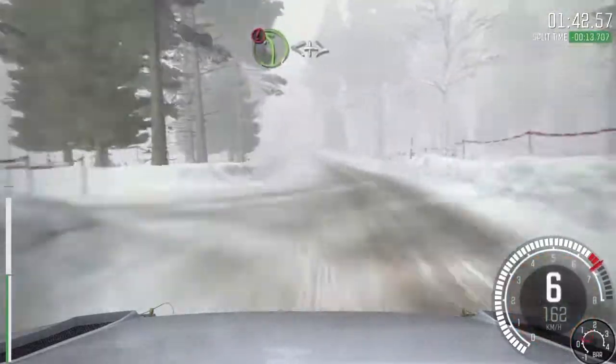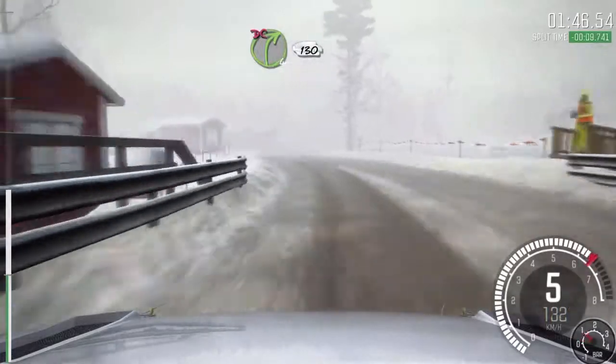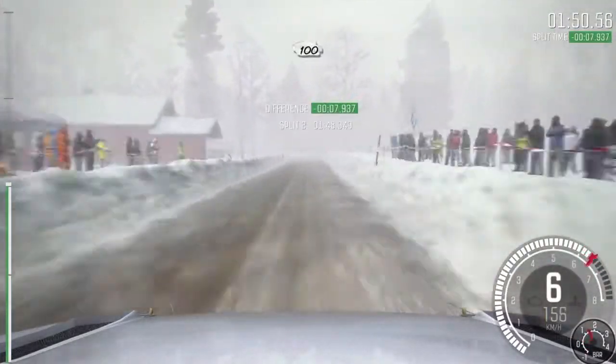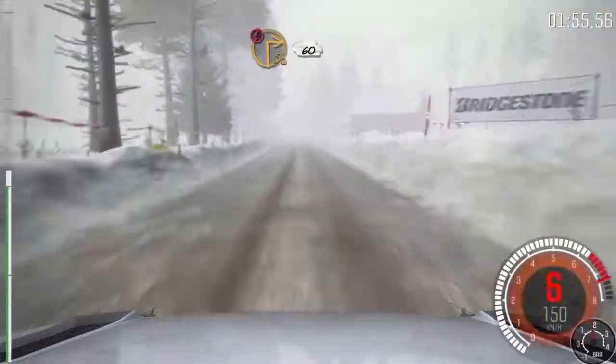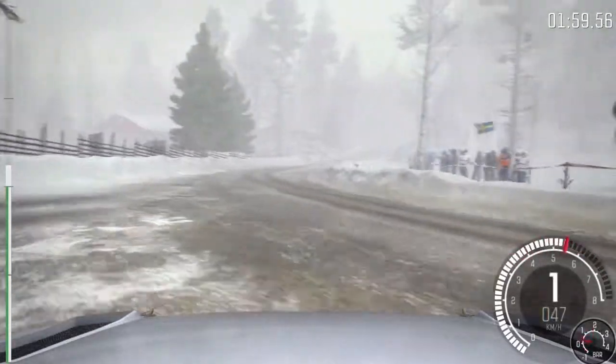Left 5 over bump, slowing, 40, caution. Left 4 long, opens, and tightness 3, don't cut. And right 4 don't cut, 130. Left 4 past junction, 100. Crest 100, caution. Braking before the house, turns square right. 60 past junction. Narrow from here.